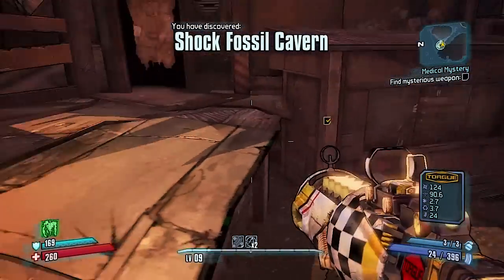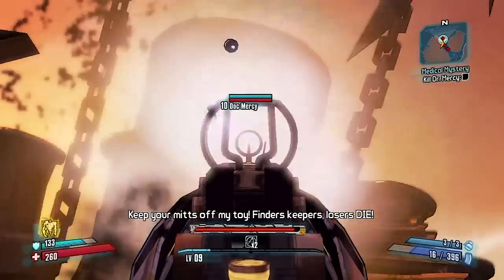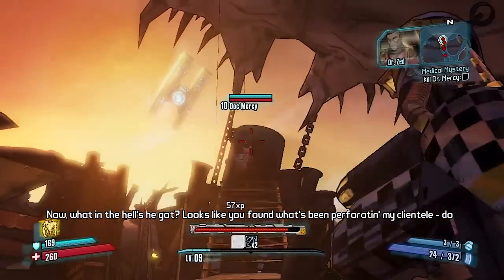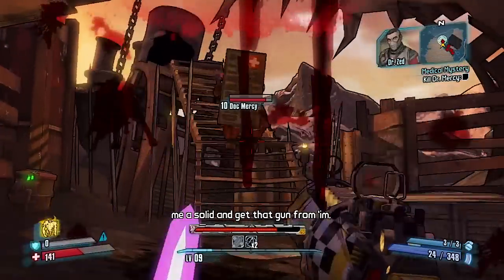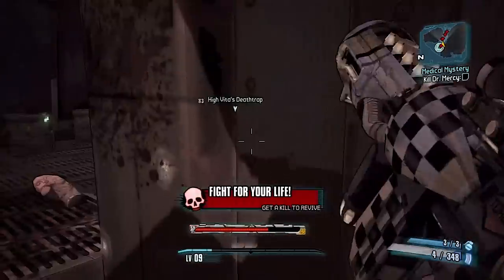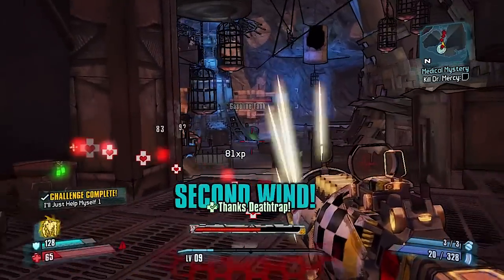I feel like when you have the mission equipped, it actually has a higher chance of dropping the pistol or the legendary weapon. So I started a new game and I have the Medical Mystery mission on, and that's the one where you fight Doc Mercy. As you can see, I'm having a little bit of difficulty because I am a level 9 and he is a level 10, but I do kill him and get the pistol.